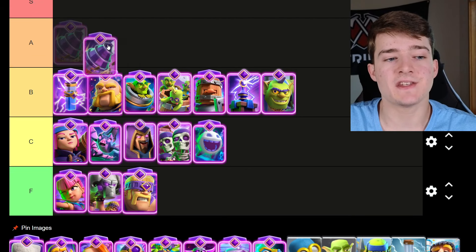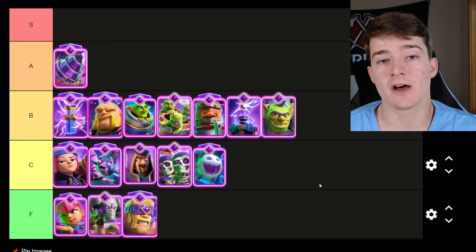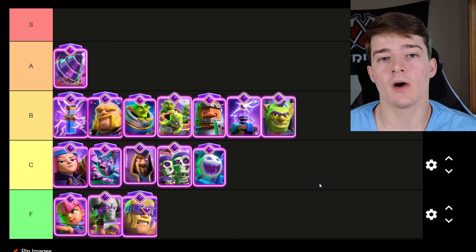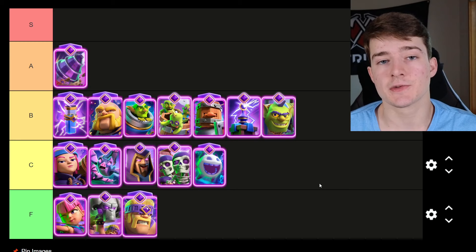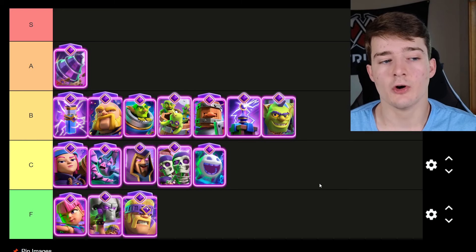Starting off A tier with the Evolved Goblin Drill. It got a rework in the last set of balance changes, and people have realized it's overall a nerf — it doesn't deal spawn damage anymore when it resurfaces and it doesn't knock things back, which means it's significantly easier to defend the Goblins with ground cards now. But it is still a very good win condition, just a bit more manageable to defend.